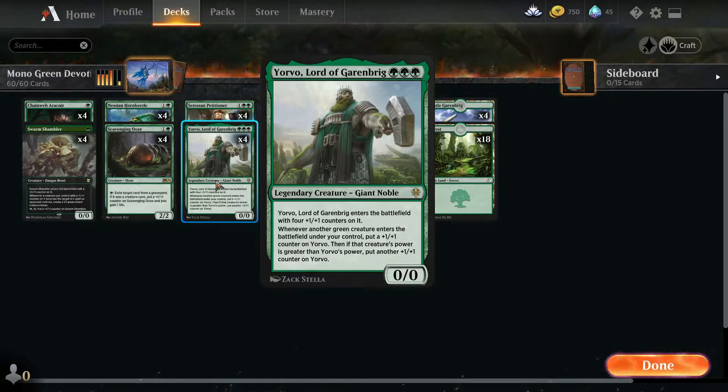Yorvo, Lord of Garnbreg obviously enters the battlefield with +1/+1 counters. Whenever another Green creature enters the battlefield under your control, put a +1/+1 counter on Yorvo. Then if that creature is greater than Yorvo, you put another +1/+1 counter on him.